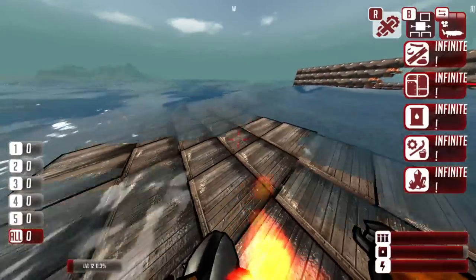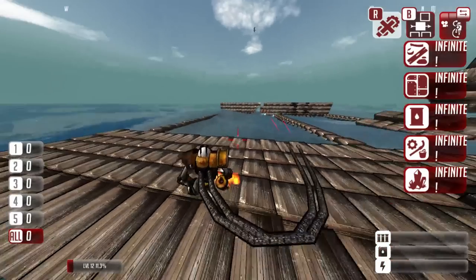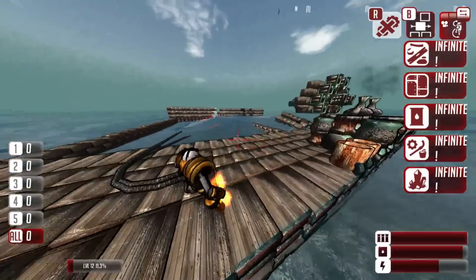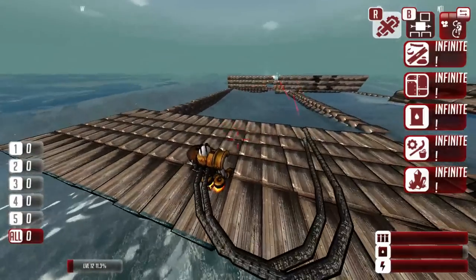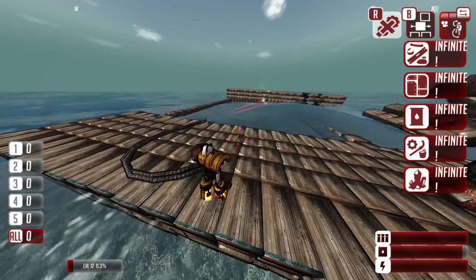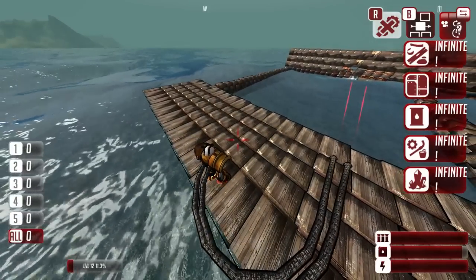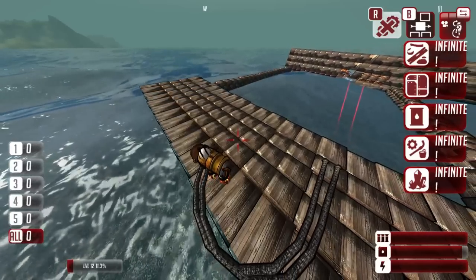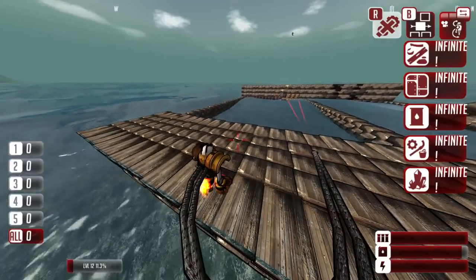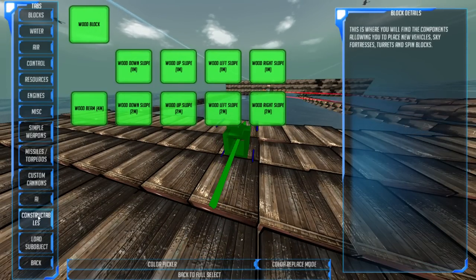Okay, we're going to move on to custom missile systems. You can attach missiles to either a turret like we did with the cannon, or you can just lay them on the surface of your ship and launch them straight up. I would do that with anti-air infrared missiles. But other than that, I tend to say a turret is pretty useful. So let's build ourselves a bit of a turret here.